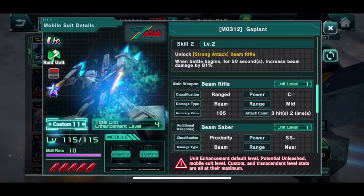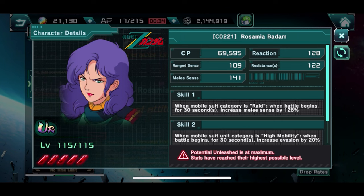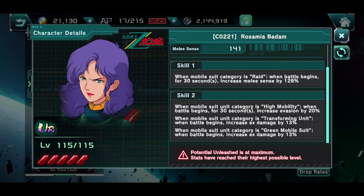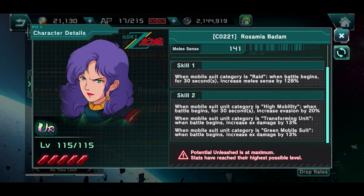Overall this is definitely not the best unit to go for. For collection purposes, you can wait two months for it to be added to the standard pool. Now let's talk about Rosa Mia. Her first skill is pretty great — for the first 30 seconds you get a major license up by 128. This is similar to the Banshee NTV pilot, which also gives a really juicy high percentage boost into the triple digits.